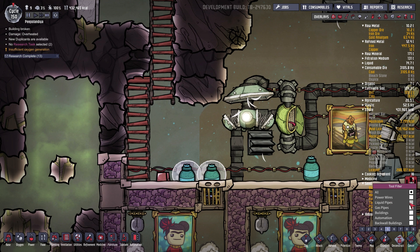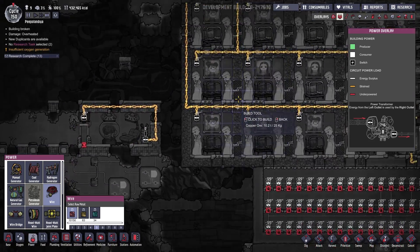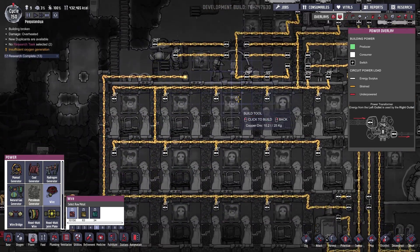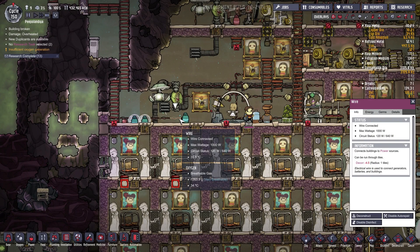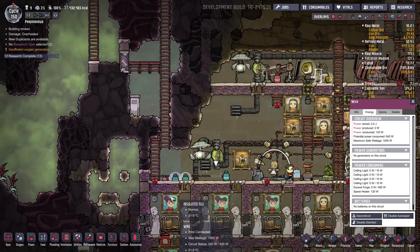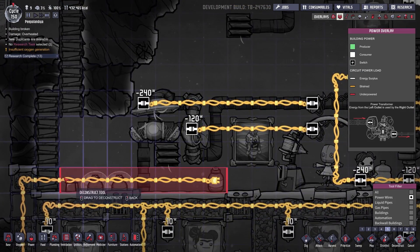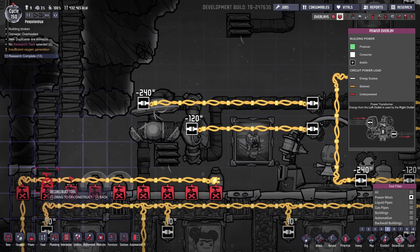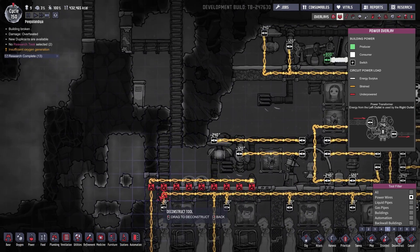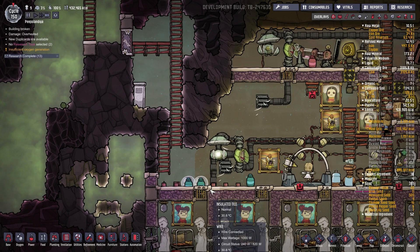If I deconstruct buildings over here — what is that wire? This wire is not connected to anything right now and its max wattage is a thousand. So we actually can deconstruct this. Let me get the power overlay. Let's deconstruct for power — yes, let's just deconstruct it until here. Beautiful. They will deconstruct this as well.